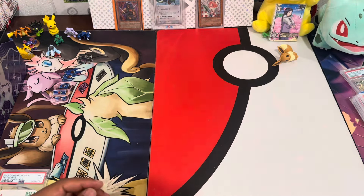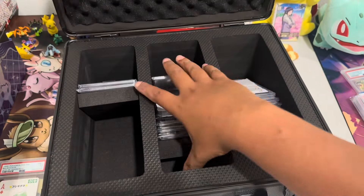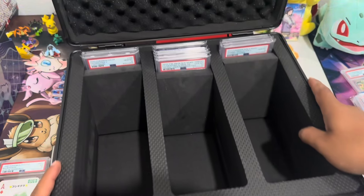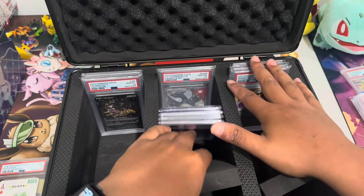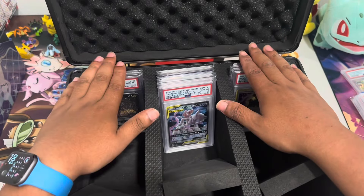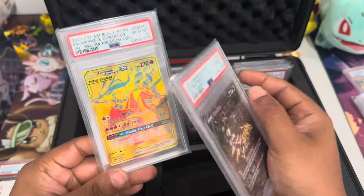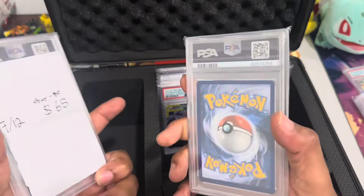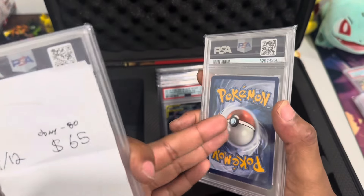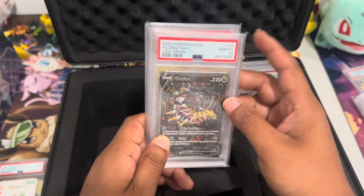I'm adding those cards to the time capsule binder. Recently I've been adding slabs — I told you guys I bought a case for the slabs. So let me show you guys. These are the slabs in my case, organized in three different sections: one for older cards older than Sword and Shield, one for Sword and Shield, and one for the GX Tag Teams. For Sword and Shield I have the promo Reshiram Charizard PSA 10, and I have the Giratina. The Giratina's actually been dropping and it's been graded so many times.